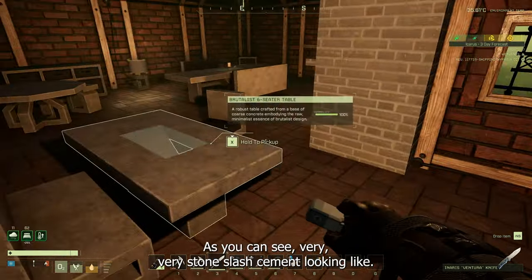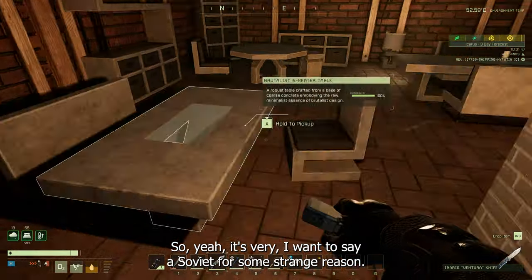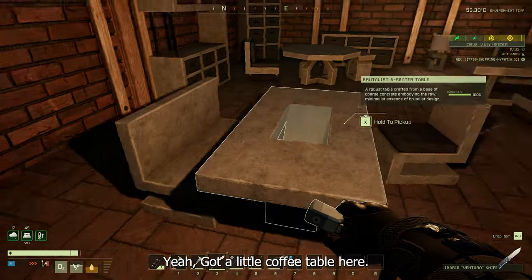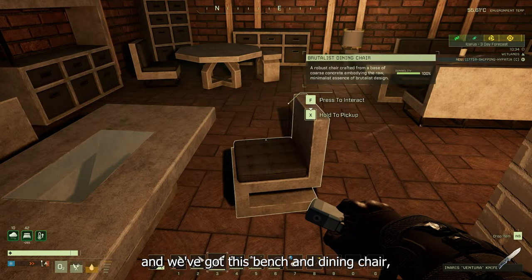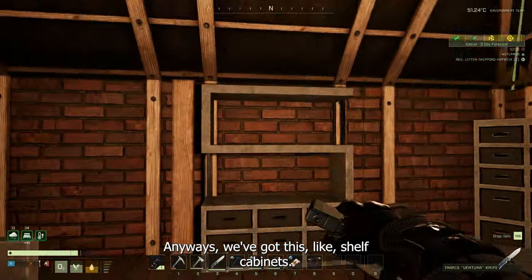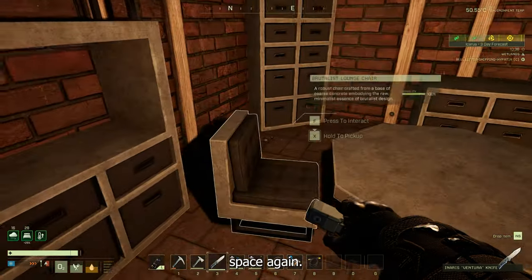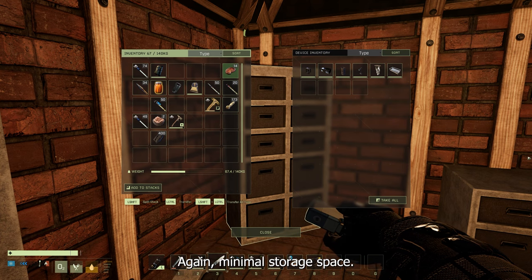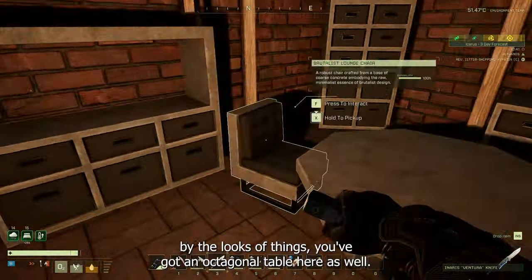As you can see, it has a very stone/cement look — I want to say Soviet for some strange reason. There's a little coffee table, another table which is a six-seater, a bench, and a dining chair — it feels like there are loads of chairs in this set. There's a shelf cabinet which looks really nice, but with very limited storage space again. The wardrobe looks more like a filing cabinet in the corner with minimal storage. You definitely get more storage with the Art Deco set than any other set.